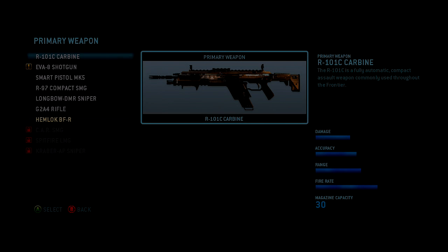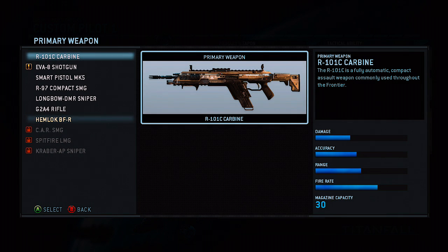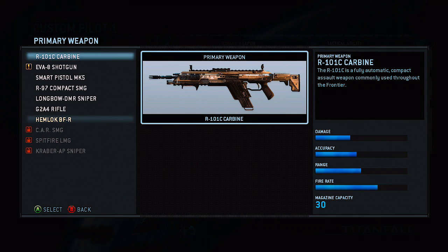Hey guys, it's 2ProFreeGames or Adam, and in this video I'm going to be talking about what is the best assault rifle in Titanfall. Believe it or not, Titanfall only has two assault rifles, so I'm going to let you know which one is the best. The first one I want to talk about is the R101C Carbine.